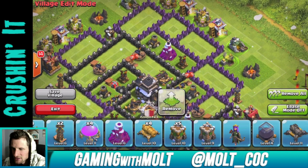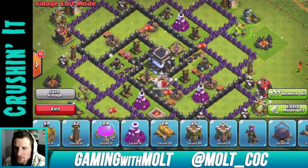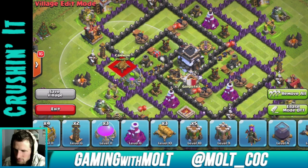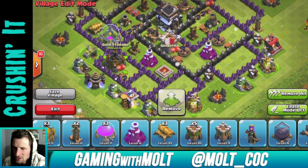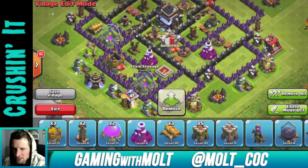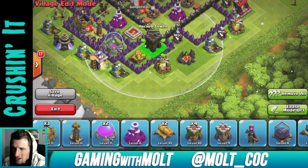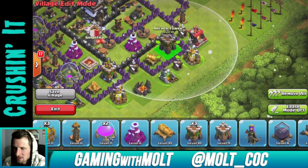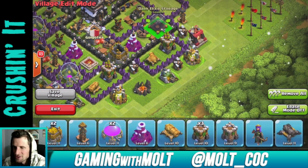I made some tweaks to this earlier and I'm going to try and figure them out as we look at this. As you can see, I'm spreading around my resource storages and collectors all around the base, which is very important because I do still want to try and protect them. I don't want to put them all on one side because then people will just be able to crush me and take all of my resources.